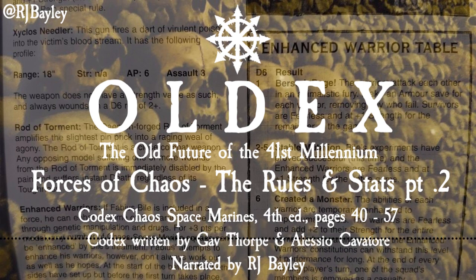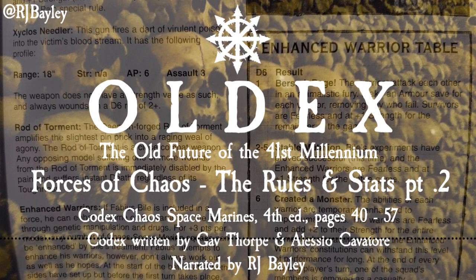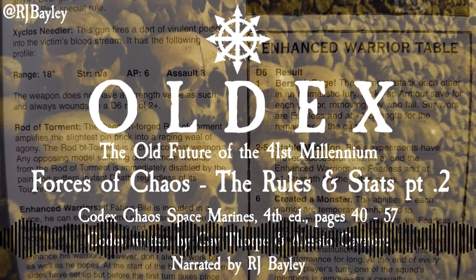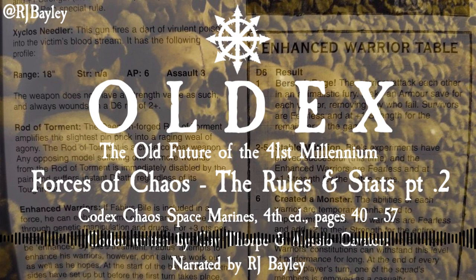Enhanced Warriors: If Fabius Bile is included in a force, he can enhance some of the warriors in the army through genetic manipulation and drugs. For plus three points per model, any number of Chaos Space Marine squads can be enhanced by Bile's treatment. Fabius' attempts to enhance his warriors, however, don't always work out as well as he hopes. At the start of the battle, after both sides have set up, but before the first turn takes place, roll a D6 for each enhanced squad and consult the table opposite.